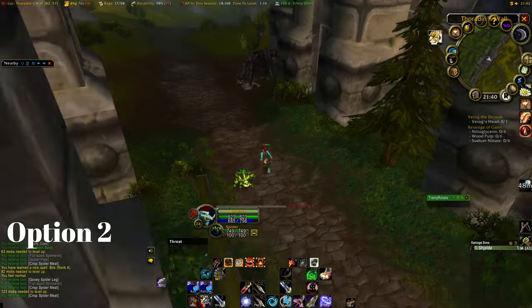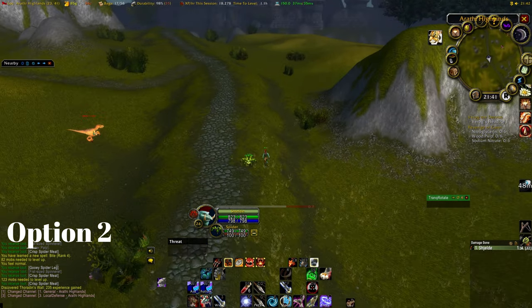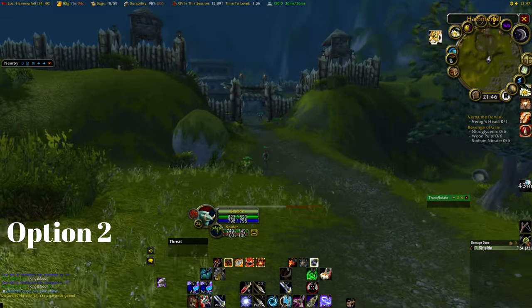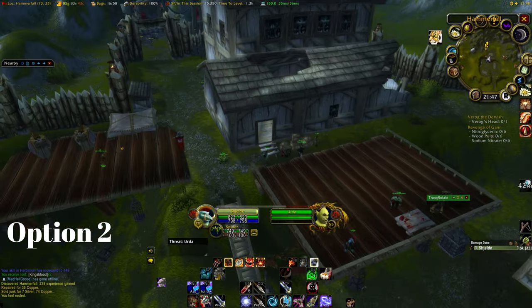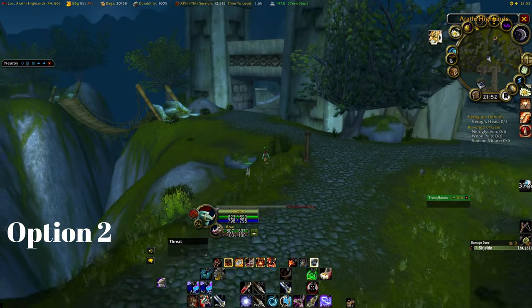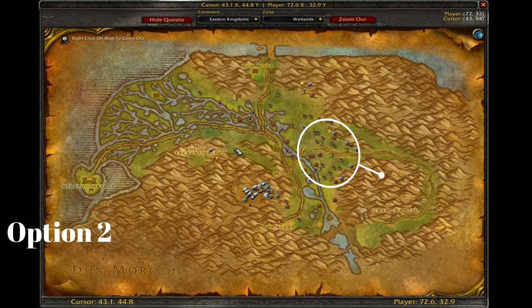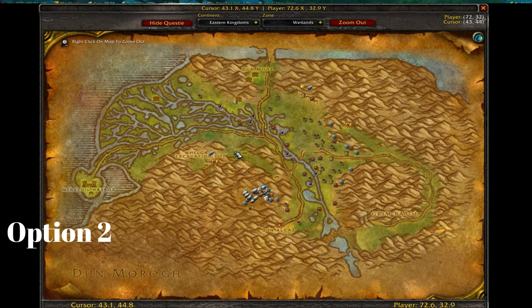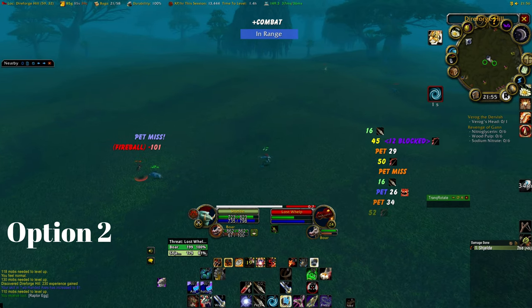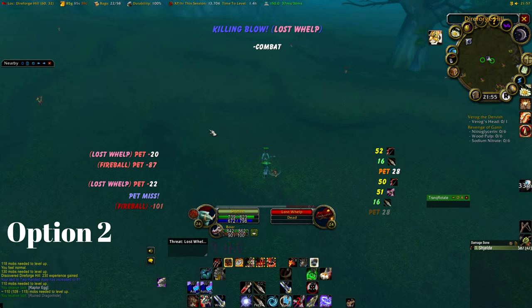Option number 2, we make our way to Wetlands through Arathi Highlands. Make sure you stick to the road as this is a high level zone. Also make sure you pick up the flight path, and as a Horde player set your Hearthstone at Hammerfall. As we arrive in Wetlands, make your way to this area and start grinding on the whelplings here. Keep in mind that the level range for these mobs goes from 24 to 27 — if you are having trouble with the higher level mobs, stick to the low level ones in the beginning.